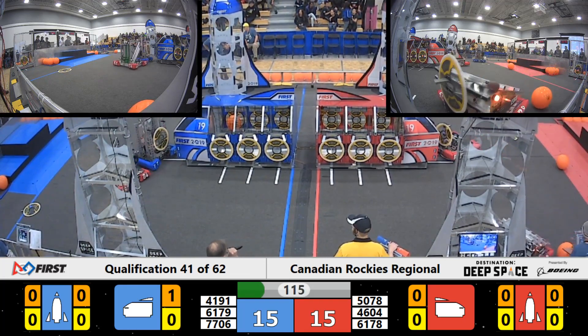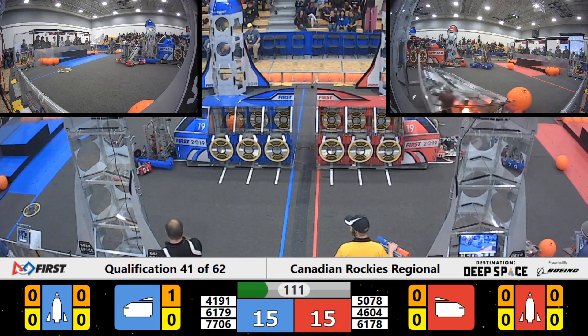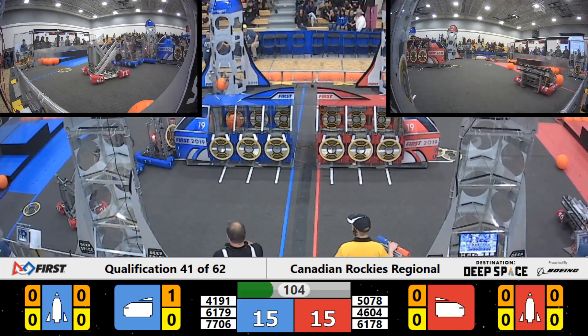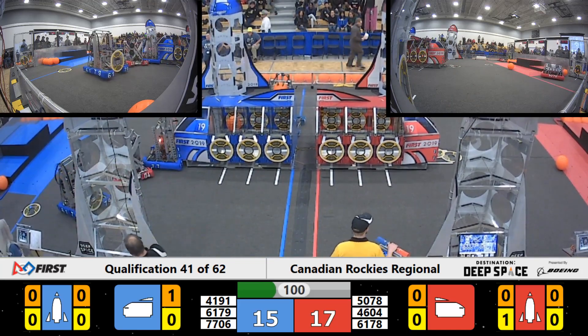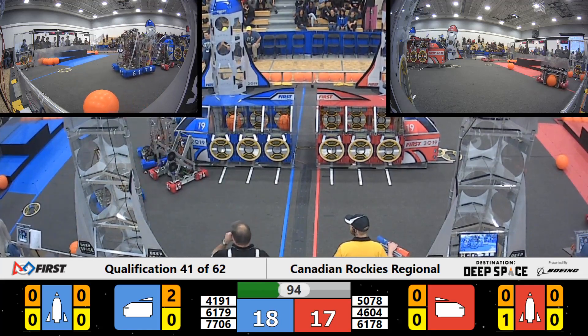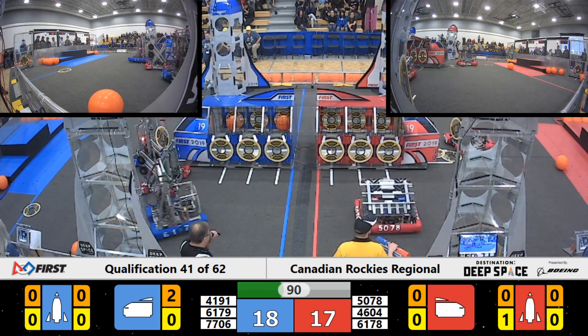61, 79 — who's going to place a defense on that? 46, 04 trying to place a key on 77, 06, and they try to place a hatch panel. 61, 79 scoots down to the Blue Alliance end with their hatch panel. They're going to push on 46, 04 and come and try to get one onto the Blue Alliance rocket. Meanwhile, 41, 91 placing more cargo in the Blue Alliance cargo ship.